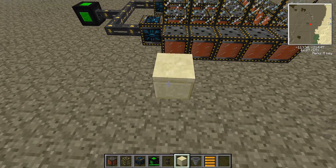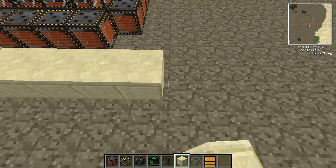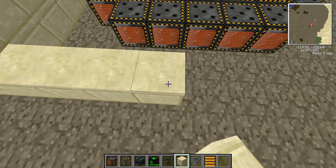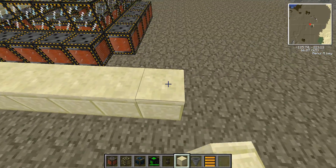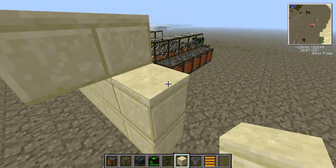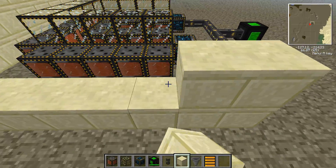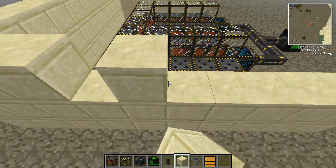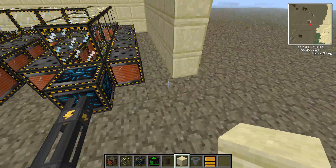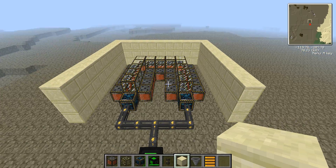On to step 3: build a wall of sandstone or blocks all the way around the outside, leaving a one-block gap. That's the end of step 3, and we'll be back with step 4.